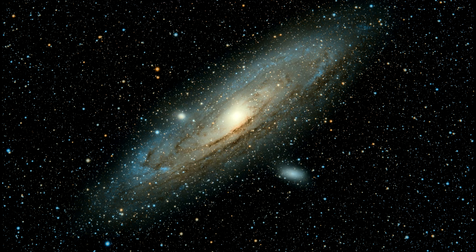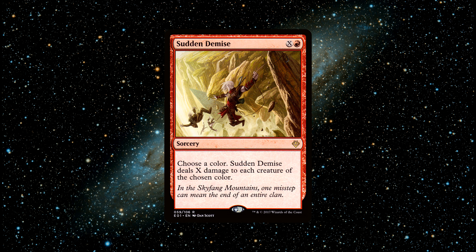Number 7, the final card on my list: Sudden Demise. A saucy spell that costs 1 red and X mana to cast. It says: choose a colour. Sudden Demise deals X damage to each creature of the chosen colour. Sudden Demise is a wonderful and interesting card. The longer the game goes on for, the better the card scales, as it's highly dependent on how much mana you can pump into it. The card is great mass removal. In a format like Commander, where games often feature large creatures or large board states, this can wipe out a significant number of threats all at once. Additionally, being able to choose the colour makes it flexible and adaptable to various situations, giving you the opportunity to hopefully keep your board state while your opponent loses theirs. Sudden Demise is a surprising and unexpected spell — not many people see it coming. You can buy this card for around 50 cents.